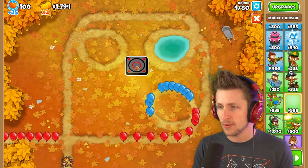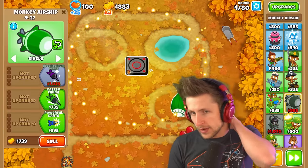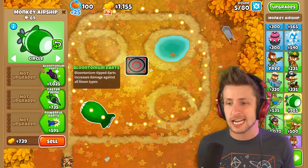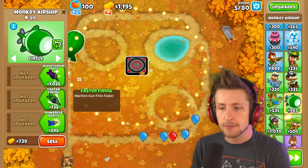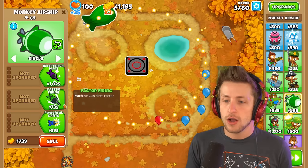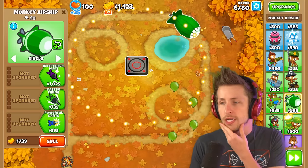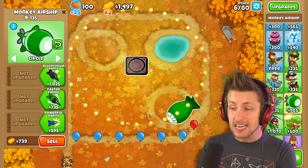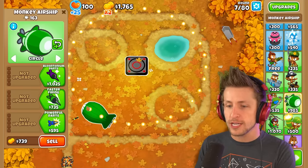I'm gonna sell this because I want it more in the middle area. So let's see what we got for upgrades: Bloontonium Tip Darts increases damage against all balloon types. Faster firing — machine gun fires faster. So it does need to be within radius of the dart ship, so it doesn't have infinite range. That's interesting, but it has crazy attack speed. It's not as fast as a Darling Gunner, but it's pretty good.